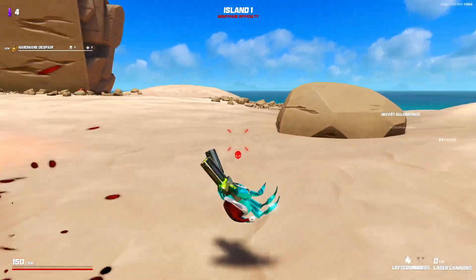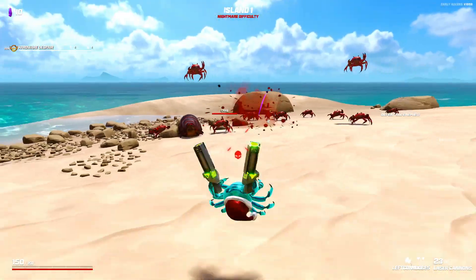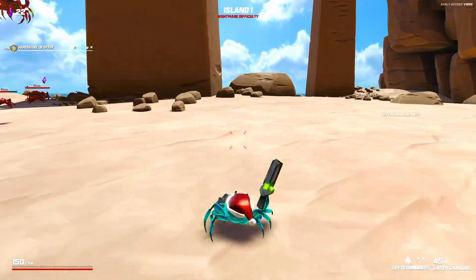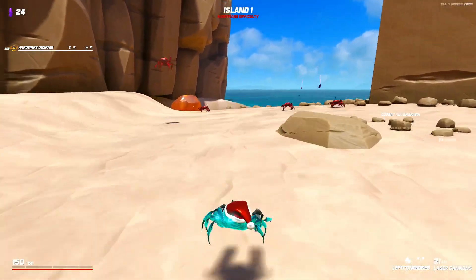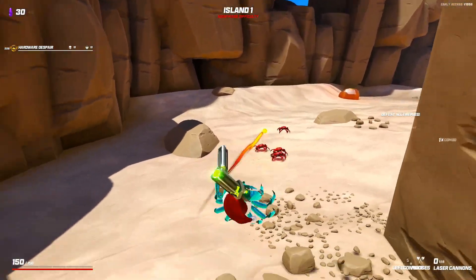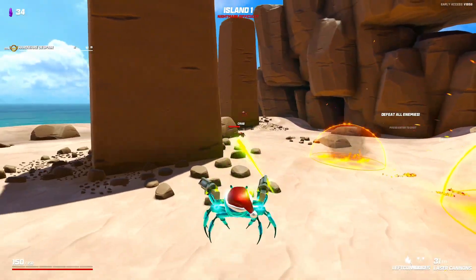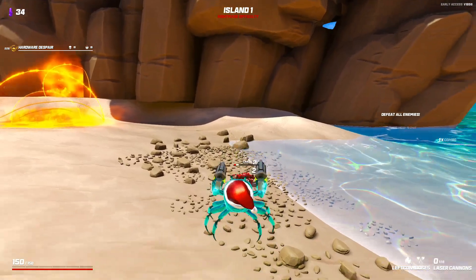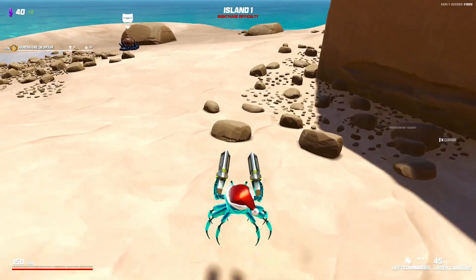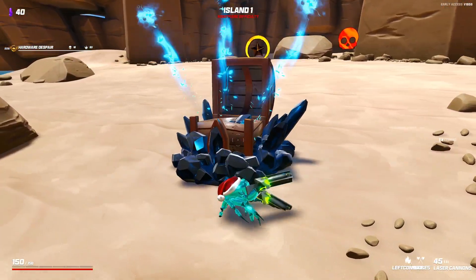They've also added some new enemies and stuff, so this should be interesting. Also you can do some side sliding, so I'm going to have to try and incorporate that into my movements. Here we go, first island. My goal always was not to get hit on the first island - it's just my personal challenge so we don't go into the second island in some sort of deficit. Not bad - didn't take a hit, got 40 crystals, that's a respectable amount.